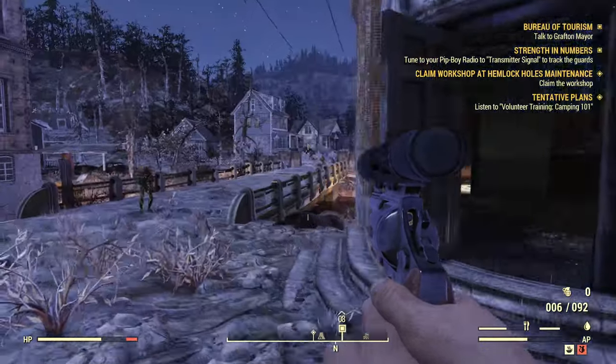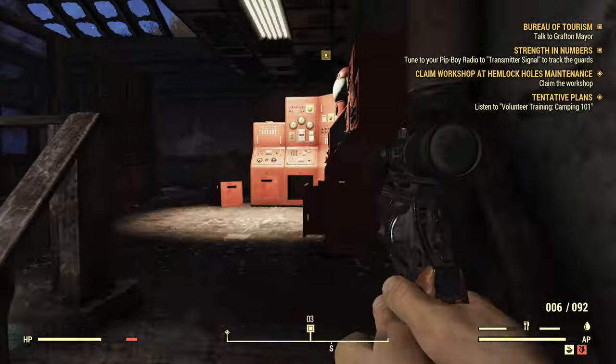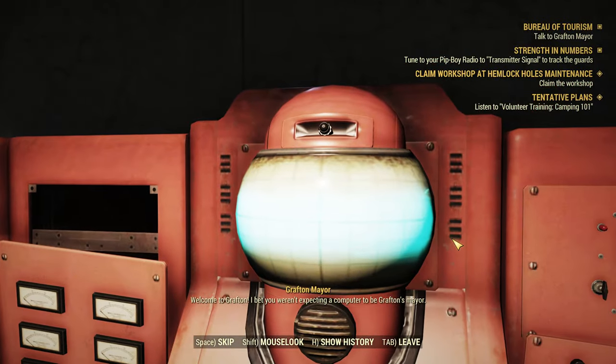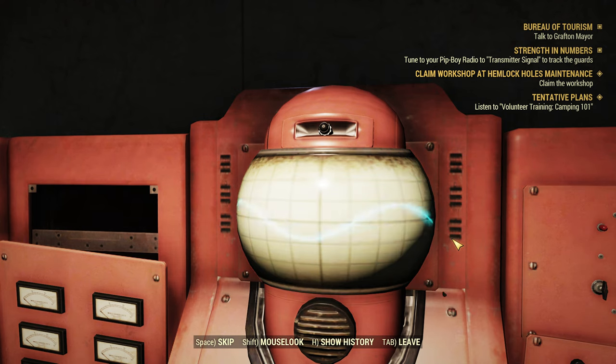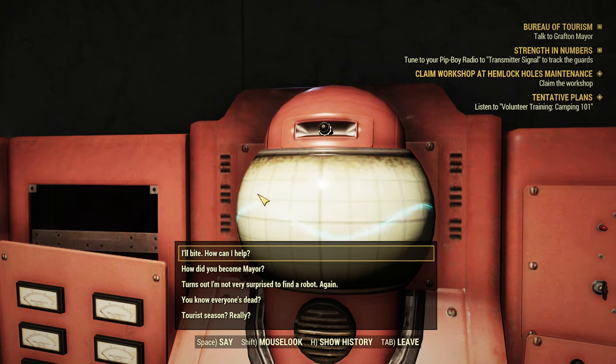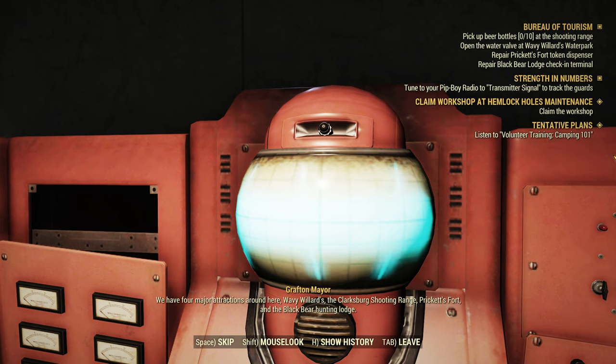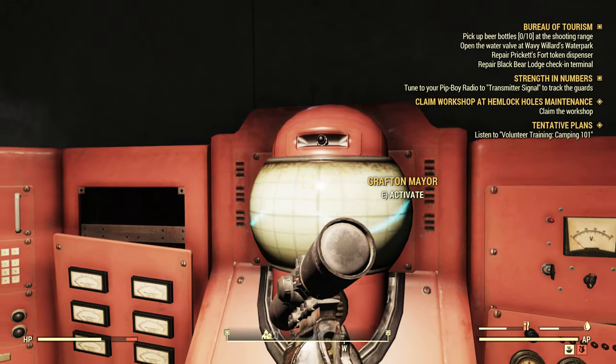We're trying to get up top here. I don't actually know how to get upstairs - oh, here we go. Welcome to Grafton. I bet you weren't expecting a computer to be Grafton's mayor. Unfortunately you are a wee bit early for tourist season. But this is your lucky day - help us get ready for the upcoming flood of eager tourists and I'll knock a whole 5% off the cost of all attractions. I'll bite - how can I help? We have four major attractions: Wavy Willards, the Clarksburg Shooting Range, Cricket Sports, and the Black Bear Hunting Lodge. Go out there and get each one ready. I'll wait here because I don't have legs and I can't move.